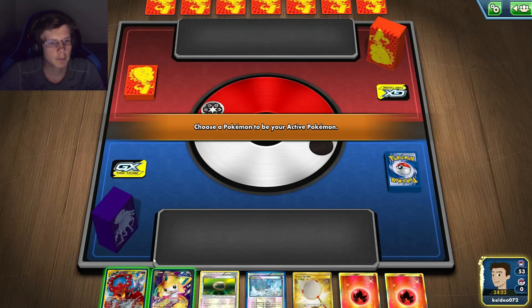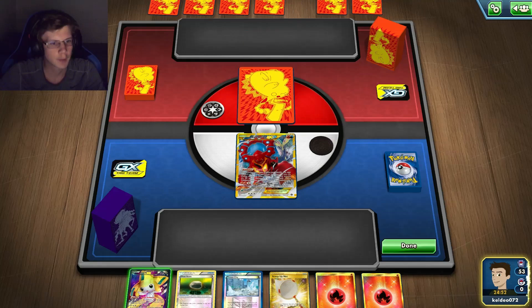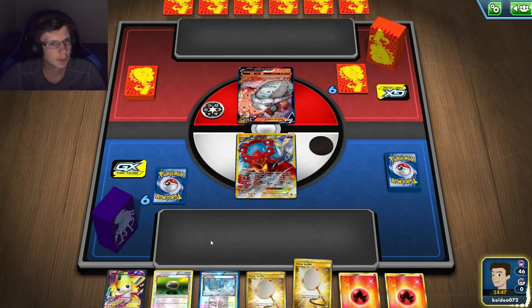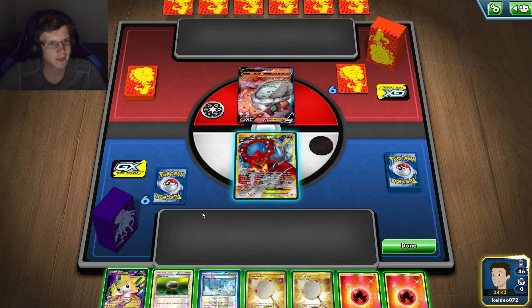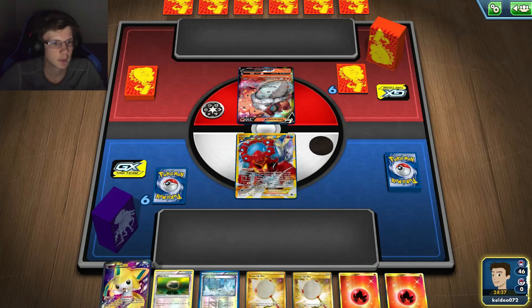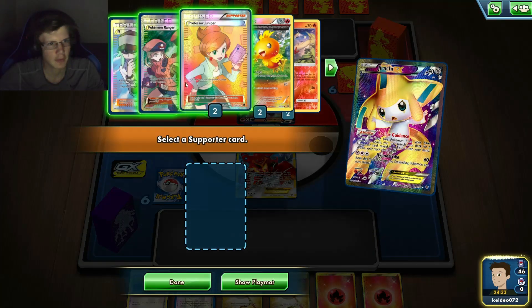Alright, going to the third game — we'll be going first. Not much I can do my first turn. Hopefully if it doesn't kill me I can Jirachi next turn. He's playing Devil Float — okay, he's going to kill me. I mean I could beat this deck, but it's not a good hand for it. He's going to kill someone. I'll just give up a Jirachi.